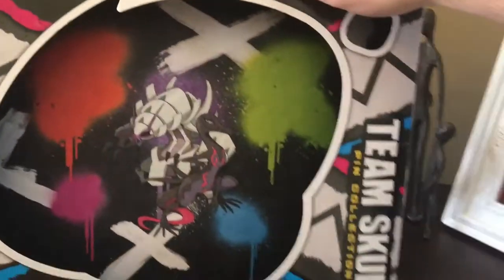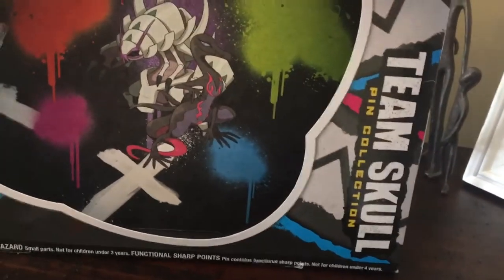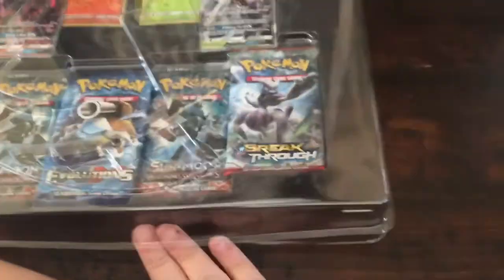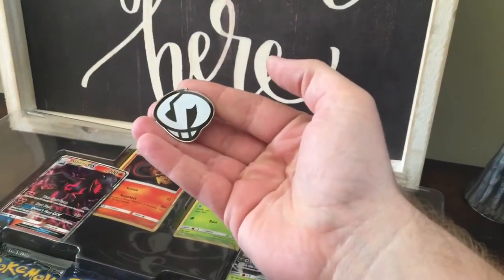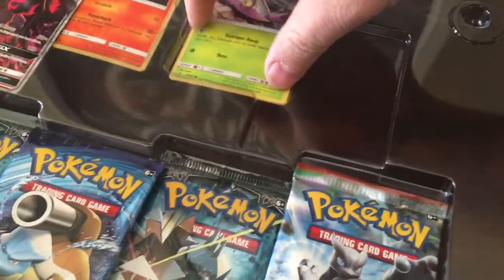So let's look back here — there's Golisopod and Salazzle back there with Team Skull. The packs we have are Breakthrough, Burning Shadows, Evolutions, Burning Shadows, and Breakpoint. Some older stuff, some XY stuff. Here's the pen. What does this S stand for? It's actually a skull, I think, because it's Team Skull. The promos are actually just sitting in here, so that's kind of cool. We should probably sleeve those up.